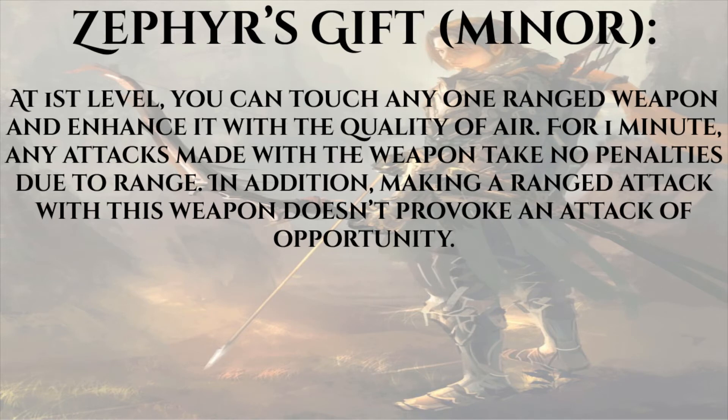Our archer War Priest wants access to the Air blessing. The primary reason is Zephyr's Gift: at first level, you can touch any one ranged weapon and enhance it with the quality of air for one minute. Any attacks made with the weapon take no penalties due to range, and making a ranged attack with this weapon doesn't provoke an attack of opportunity. That means we have an effective range with a composite longbow of 550 feet — anybody within that distance is fair game. Sniping from 550 feet? I think we can ignore that stealth penalty.